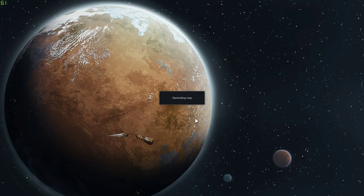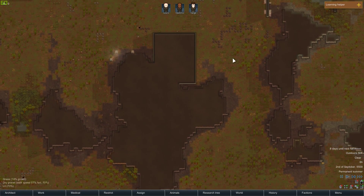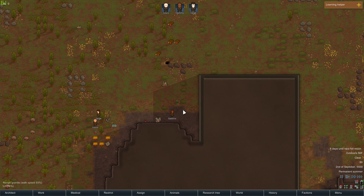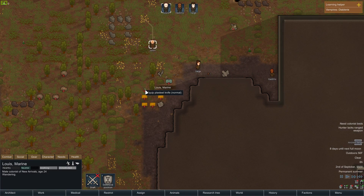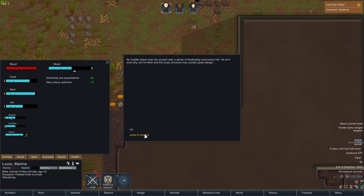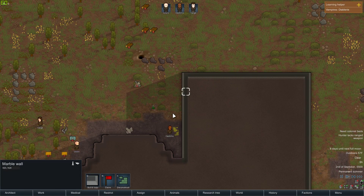As it loads, I'm hoping we get something good. That's a big-ass building right off the bat — I might actually just open that. Maybe use it as a starting base; that'd be pretty dope. Kind of worried to open it though, because I don't know what's going to be in there. Let's give Sarge the auto pistol. Louis was the one that was good at melee, if I'm correct.